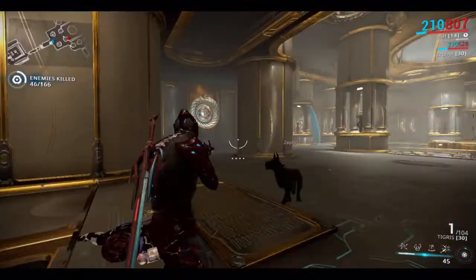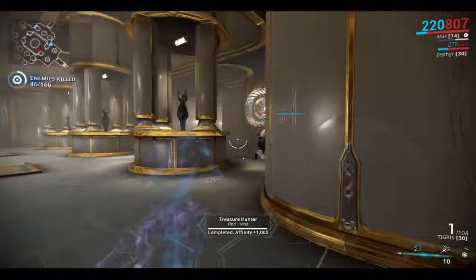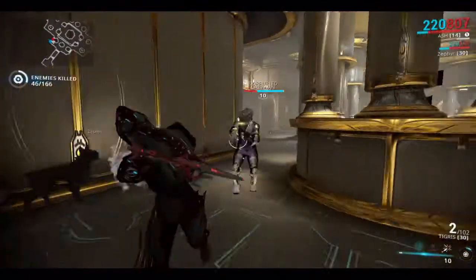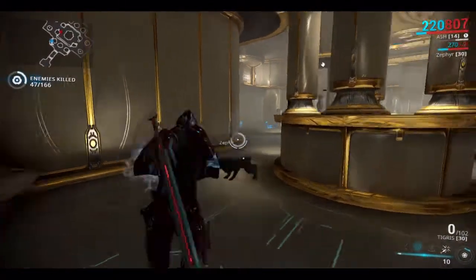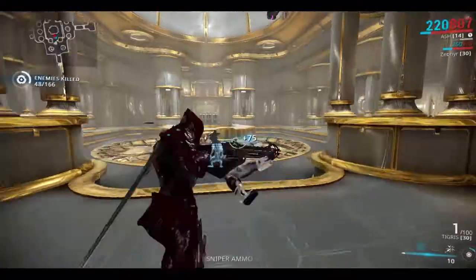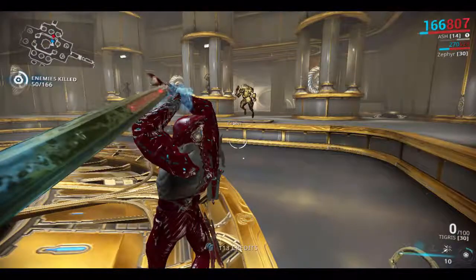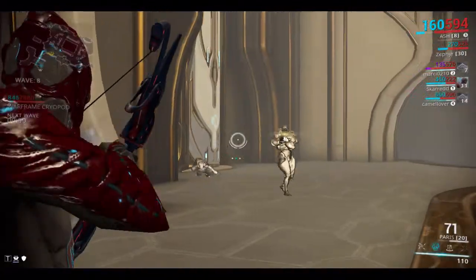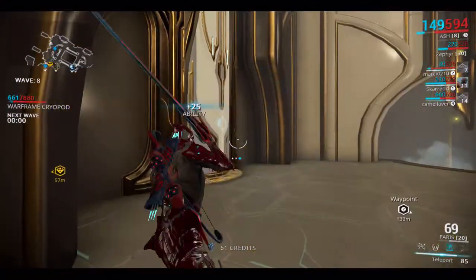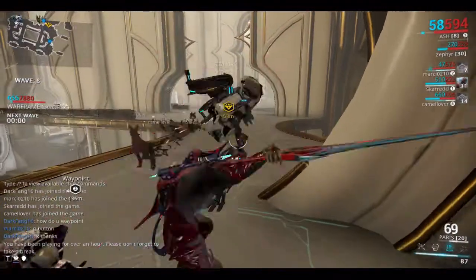Ash is a really fun frame. He's got his Shurikens that do a decent amount of damage even at lower ranks. His Invisibility — I still need to mod for it to get better — is quite good for sneaking past enemies, but the duration when you're just ranking up isn't that long, like two seconds, without modding. His Teleport is actually quite good; when you teleport to an enemy you kick them or something, your melee attack increases, and it does more finisher damage.